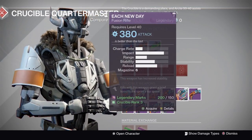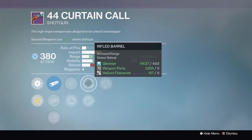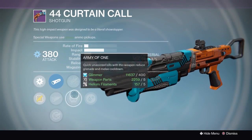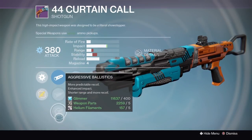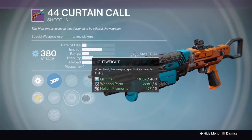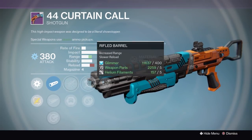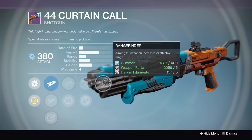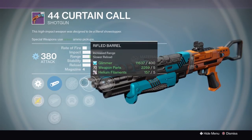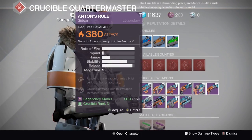Fusion rifles — the Curtain Call has Rifled, Rangefinder, and Army of One. If you don't have Matador or a Party Crasher, this is not a bad roll. You have Rifled, which is the most important, and Rangefinder giving it more range, though it's going to slow down your ADS since that last patch. This is a solid Curtain Call.